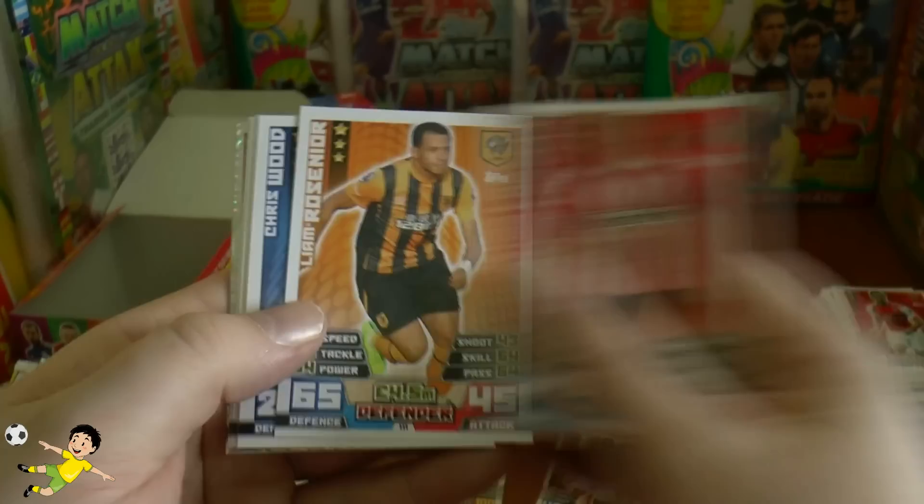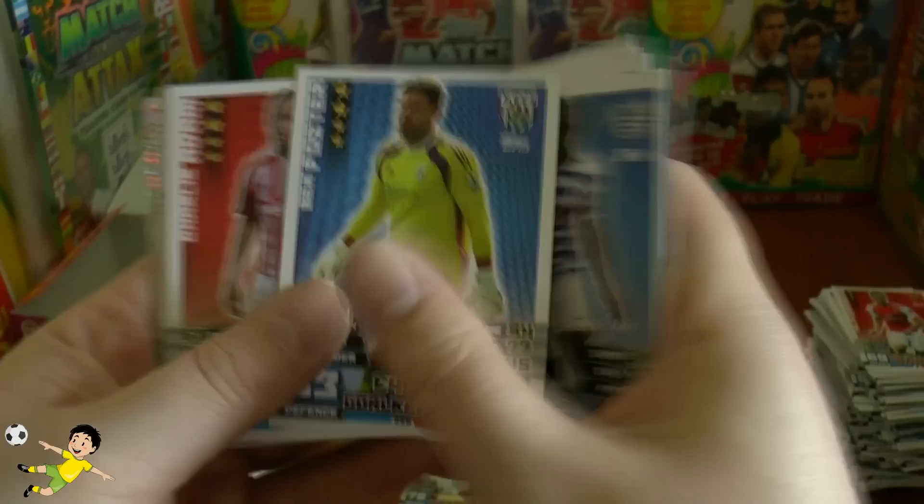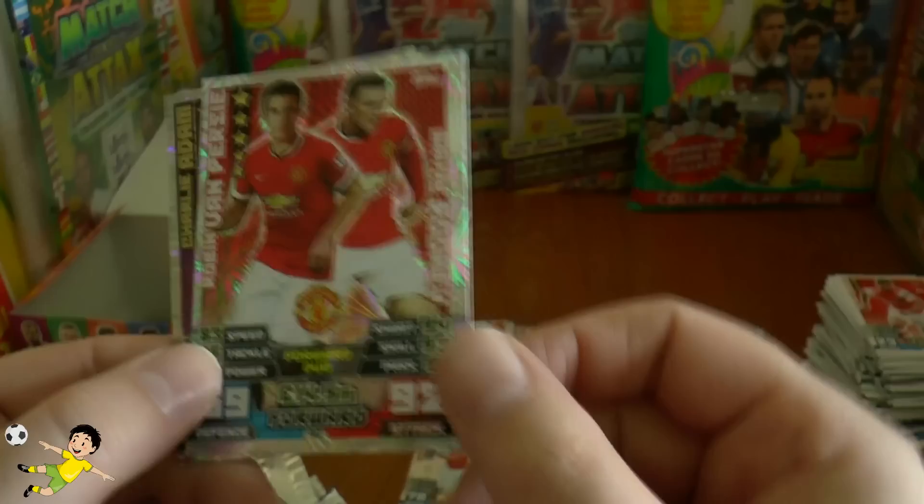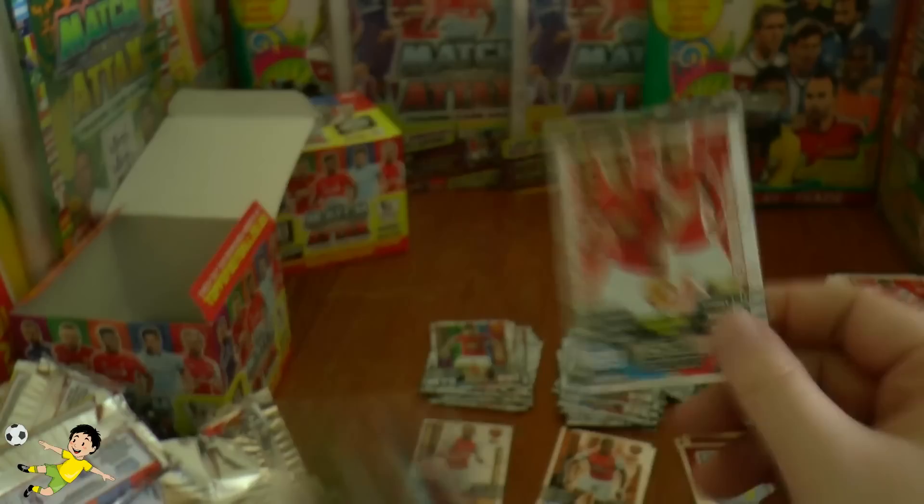Pack thirty-four: Sebastian Larsson of Sunderland, Liam Rosinia, Chris Wood, Junior Hoilett, Ben Foster, Charlie Adam, Fernandez, Olivier Giroud. Then the van Persie and Rooney forward duo — presumably one of the best duo cards in the game. Pack completed with Charlie Adam Man of the Match — really smart.